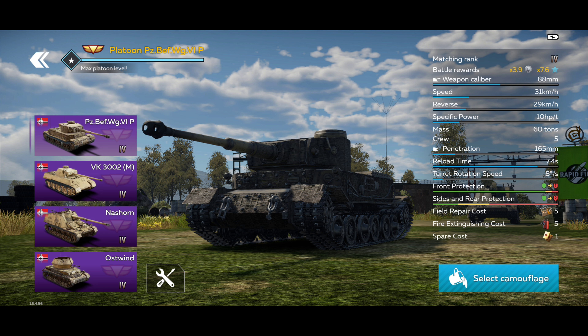The turret armor is also fairly good, but guns with high penetrating power, like the Nash Horn, can punch through the turret or anywhere from the front. So this vehicle does like to sidescrape, and it's definitely a very good tank for holding down a position. You have to be careful to protect those sloped weak spots from the front.